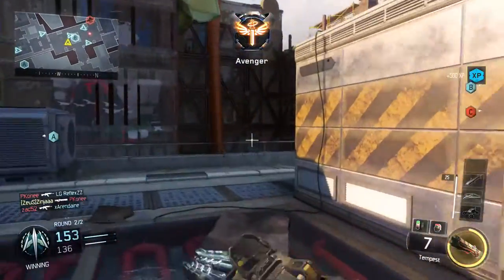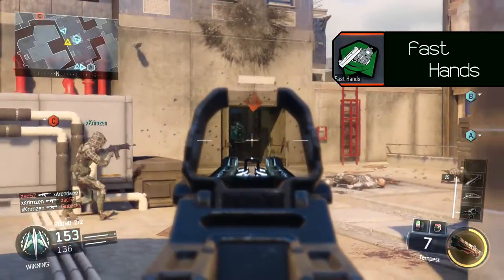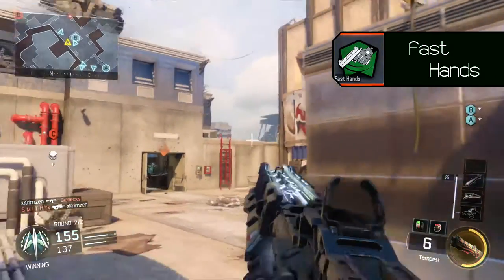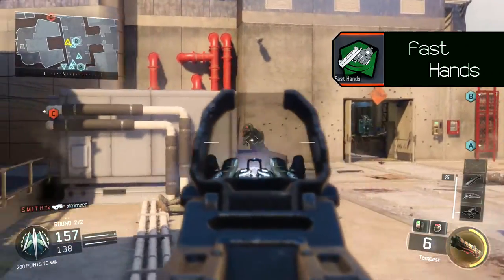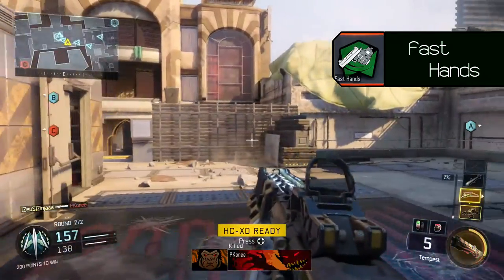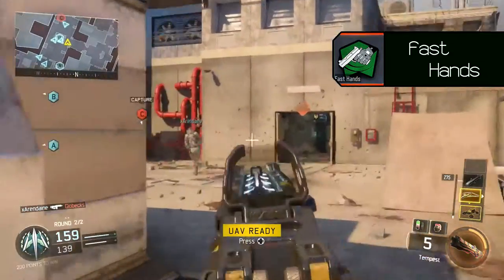In perk tier 2, we will take Fast Hands. Fast Hands allows you to switch weapons faster and aim down faster after sprint. Aiming faster after sprint will be beneficial for this class, as with an SMG you will be sprinting most of the time.